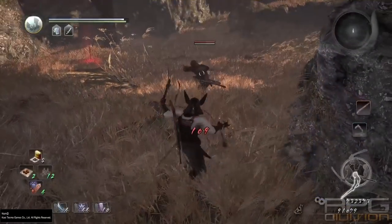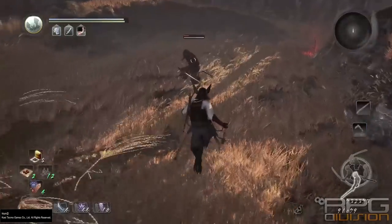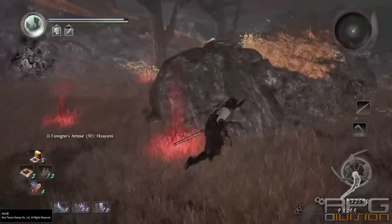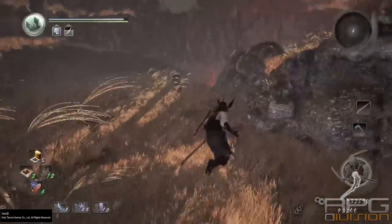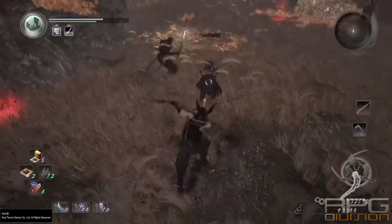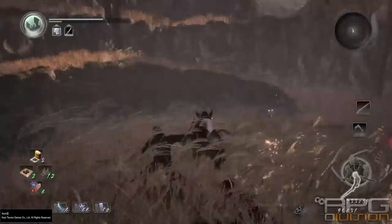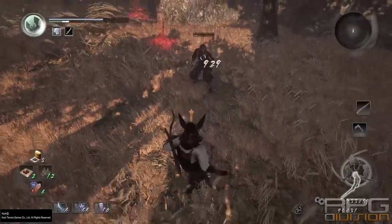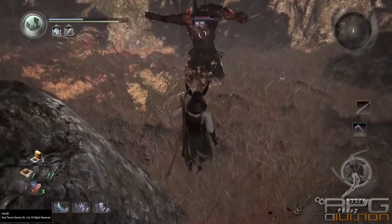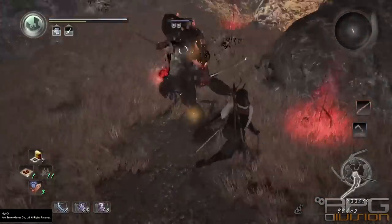Here is the op early game kusarigama build. You're going to see some similarities with other builds, but that's normal — it's early game and we don't have as many options. Some rehashed ideas will be applied for different types of weapons. The main thing is that it works, and kusarigama is a fantastic weapon with a lot of really good skills, namely bladespin and whirlwind.